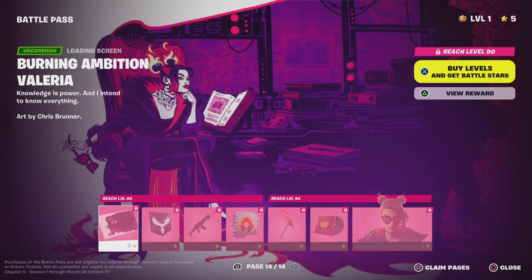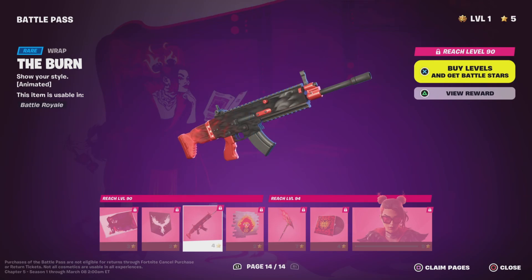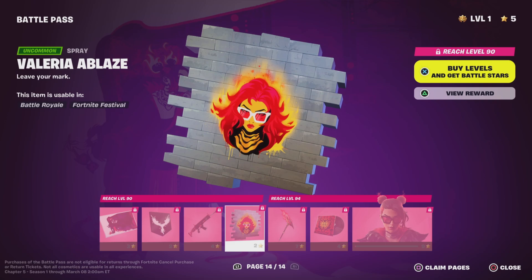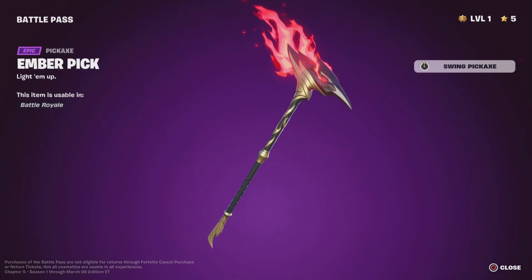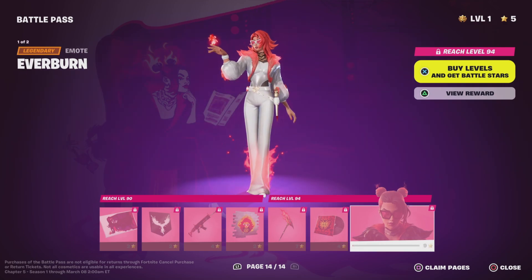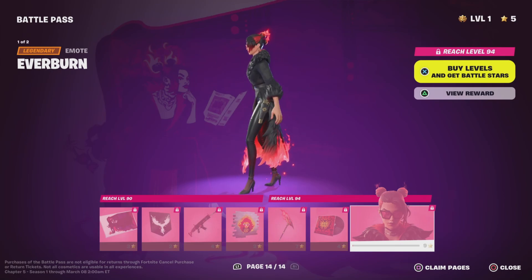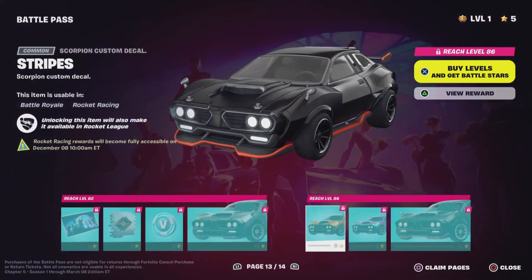I don't even know what to say — I'm speechless. Burning Ambition Valeria — I'm actually speechless. Banner icon, The Burn. Valeria Blaze, Ember pick — that's an emblem — pretty sick. Flickering Flame music pack — it's picking up. I like it. No lyrics but it sounds cool. We have Everburn — she's a whole new person. For Tier 100, that's actually not a bad skin.